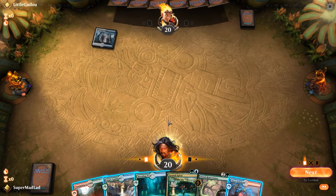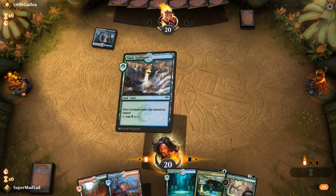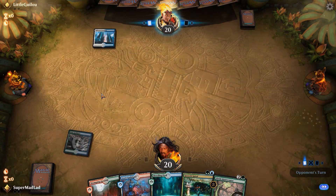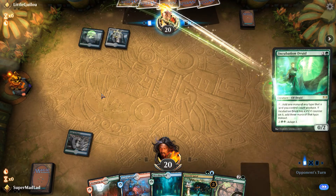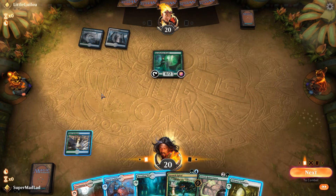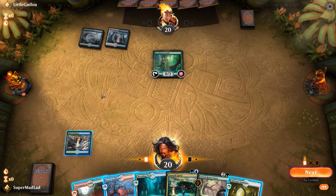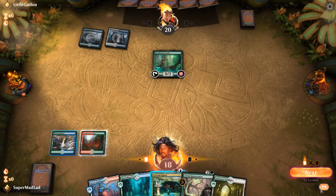It looks like we're up against Esper, because blue. Let's go see my Guildgate, see what we can do. Oh wow, it's Bant — Incubation Druids. Flood of Tears? Maybe. Let's go with our Stomping Ground, untap, and then we'll just Growth Spiral.